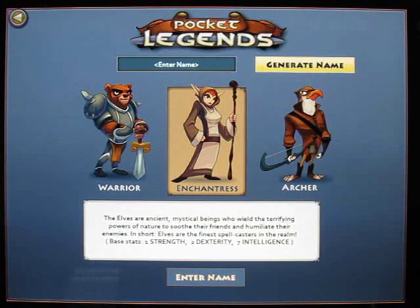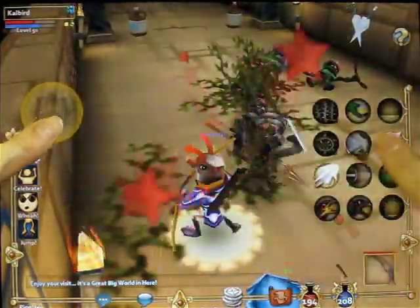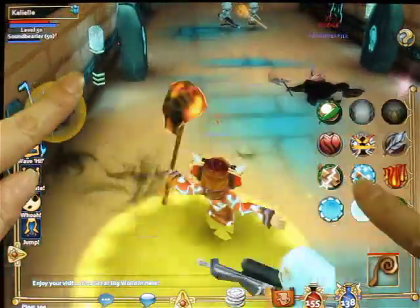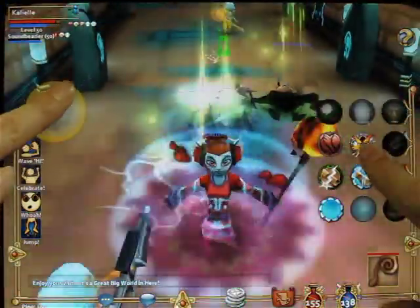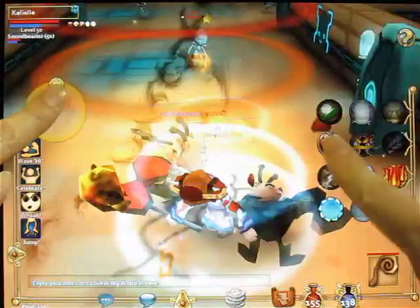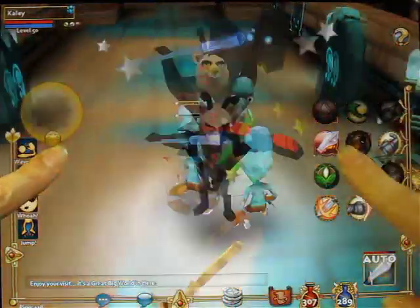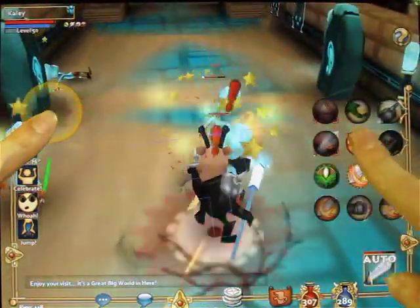Your first important decision is to choose your character's class. Archers do the most damage, so they're great if you like to clear through enemies quickly. Enchantresses can deal decent damage, but they're also the only class that can heal, revive or bless your teammates, so they're a good choice if you like to look out for other players. Warriors are designed to survive a lot of damage and draw enemies away from teammates, so they're great if you're not afraid to charge ahead and be the first to attack.